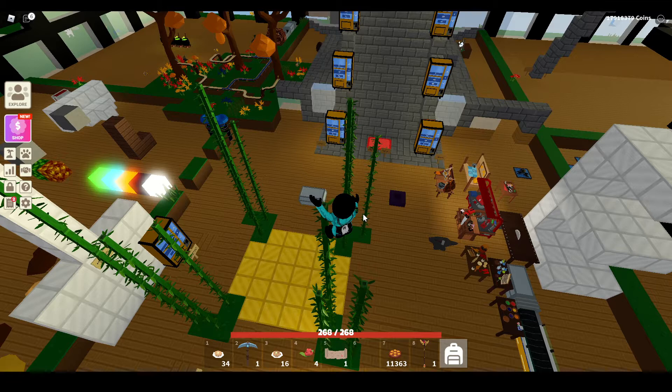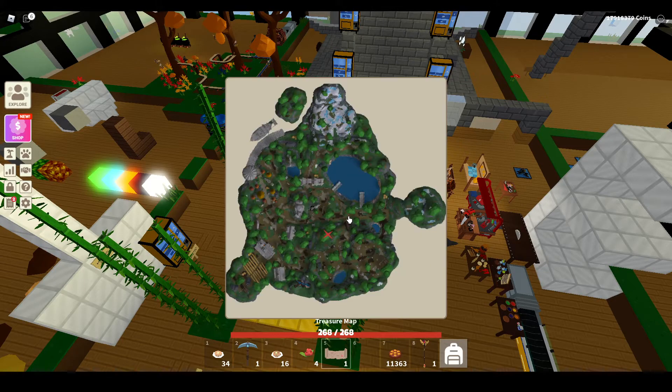I was only able to get one treasure map. I guess those guys were lucky who had multiple. And this current one I have is actually glitched, so I have no clue how to fix that. If you guys know how to fix a glitched treasure map, let me know in the comments — like, I'd go to the spot, dig with the shovel, and it gives me nothing. I just come up empty.